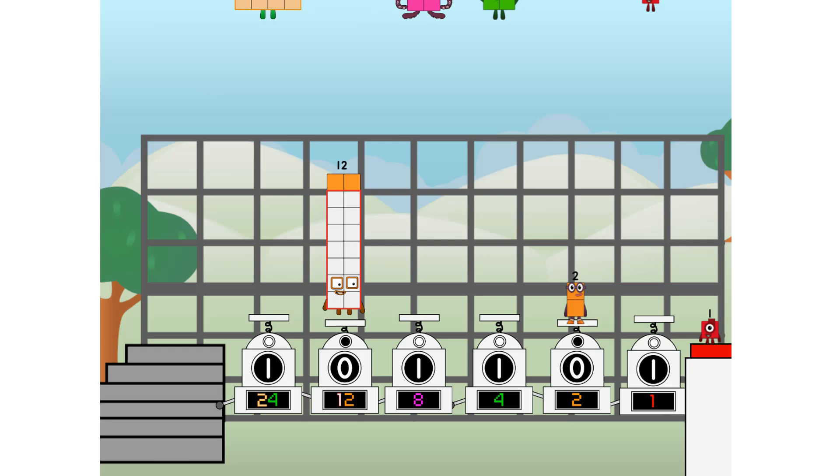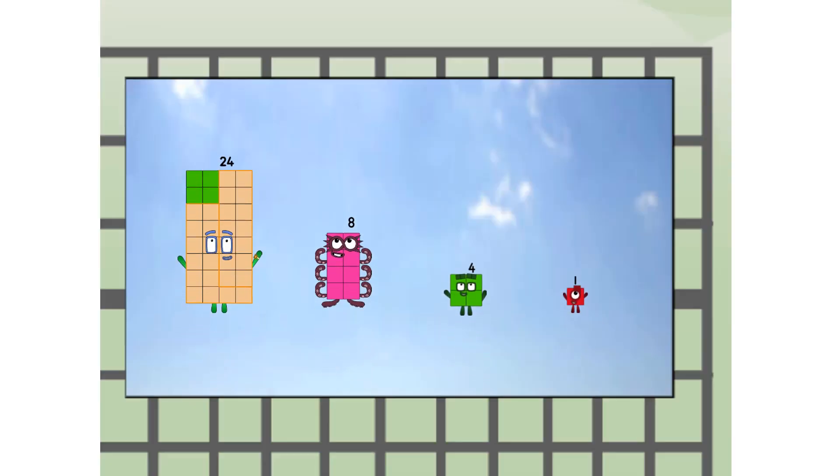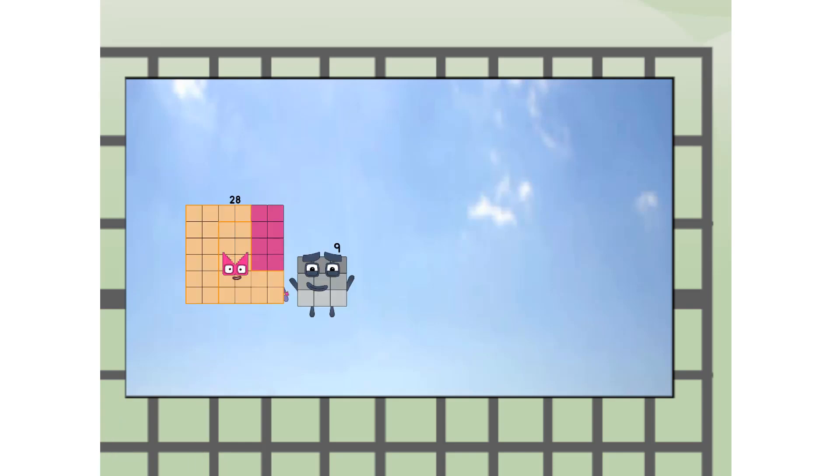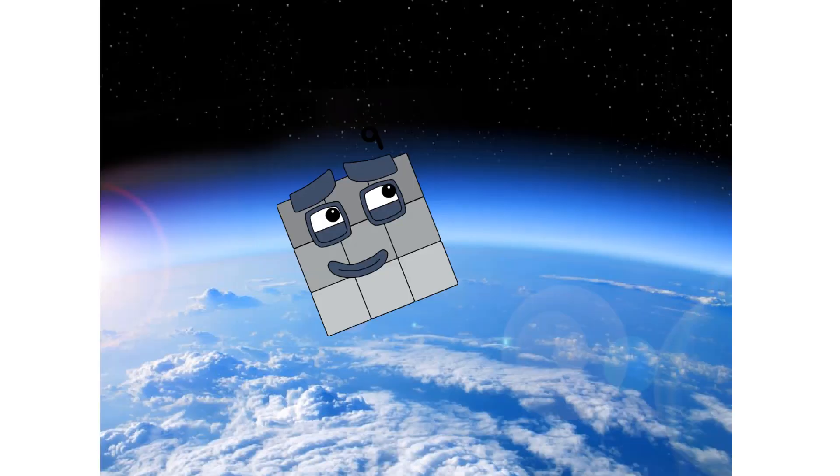Three... four to one, way up high! Amazing. But not a square. Wait and see. We're two squares! Top — the edge of space. Nearly there.